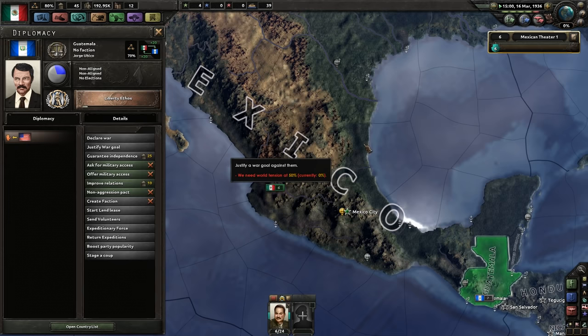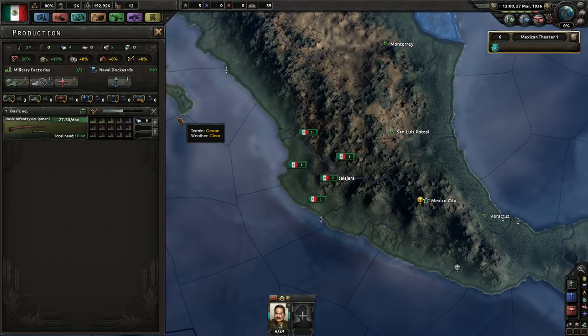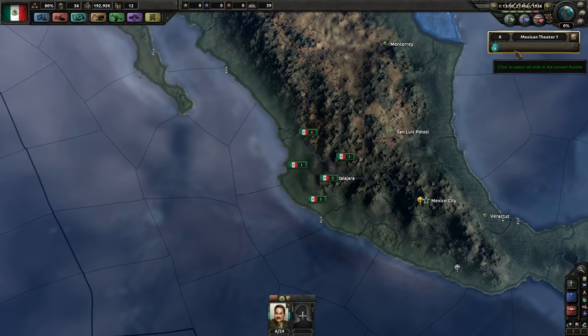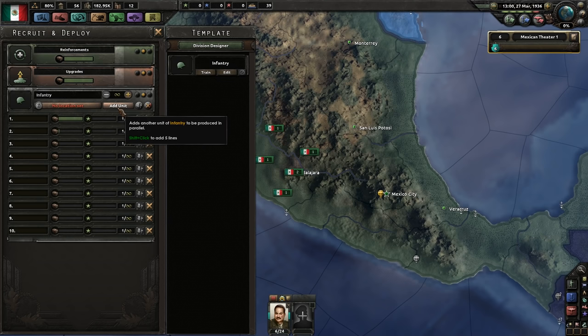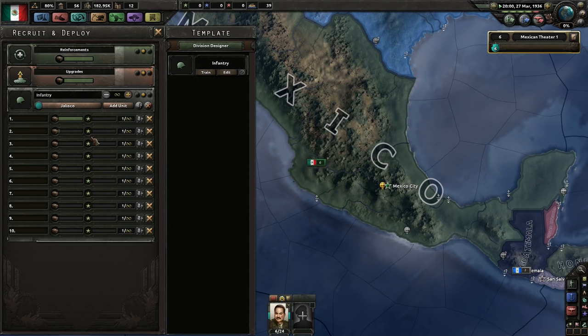We're not fascist right now so we can't generate any war goals yet. These guys are all still in training — looks like we're gonna get up to five experience right now. Let's create a new template in the division designer: create empty, just regular infantry — pure infantry. We're gonna grab our six divisions and change them all to infantry. That frees up 48,000 manpower and quite a few guns. We're gonna delete that division and start training. About 20 at once, I think.